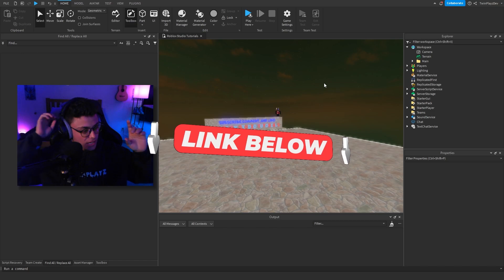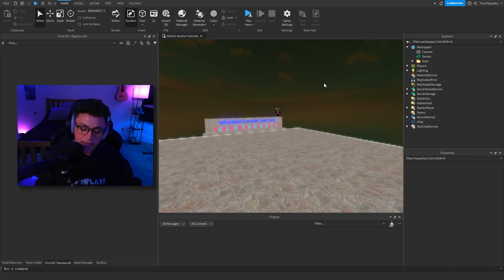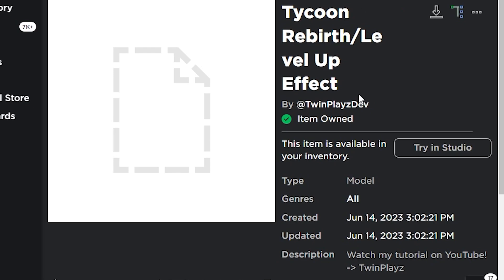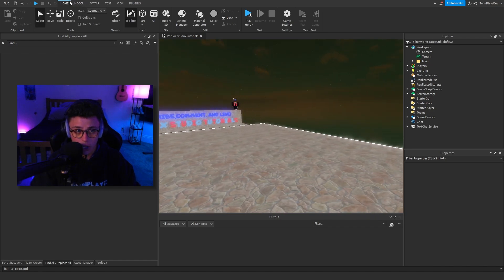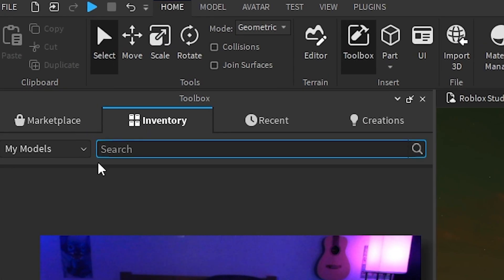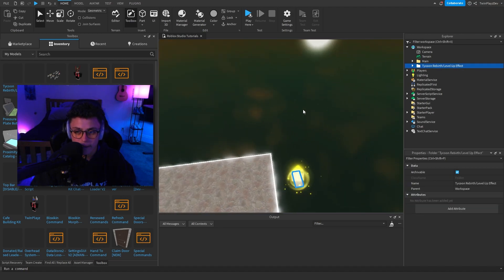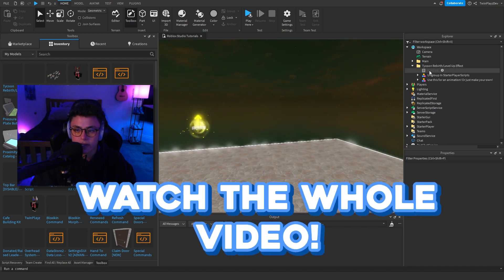The link will be right there in the description — it'll have the model, and you'll also have my Discord if you want to join. Grab that link and it should bring you to this item right here. All you're going to do is claim it, or you can download it and put it into your Studio. It's normally better to just claim it — it'll say item owned. Then head to your Toolbox, go to Inventory, and it should be the first one right there. Click OK and you get your level up thing.